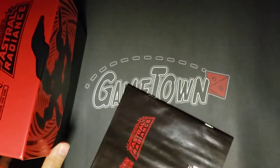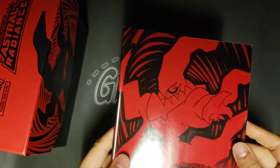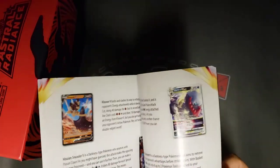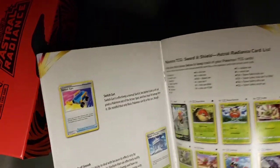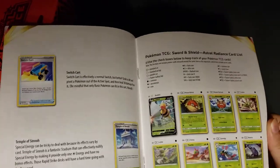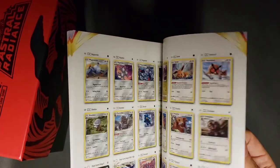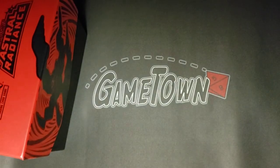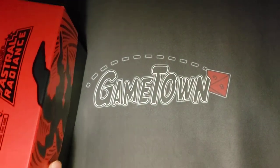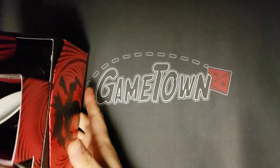We've got our player's guide — looks like they changed their materials slightly for the card stock to save a little paper, which is never a bad play. You got the card list in the back here so you can keep track of all the fancy new stuff coming out of this set, but we're gonna get right into the actual goodies portion.